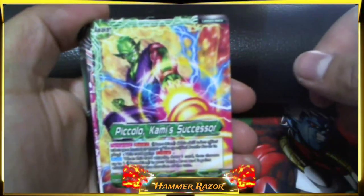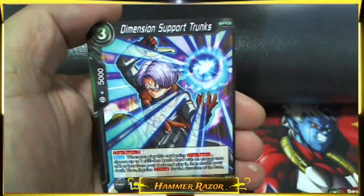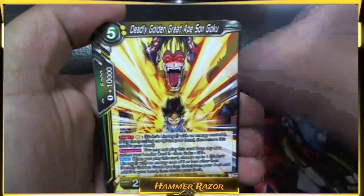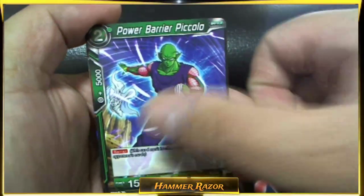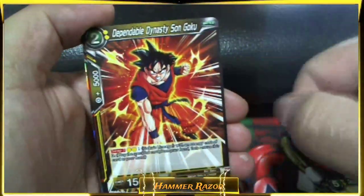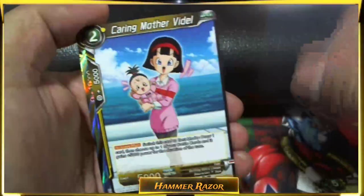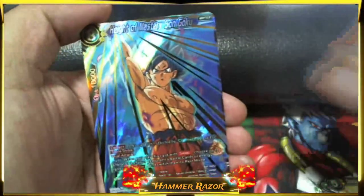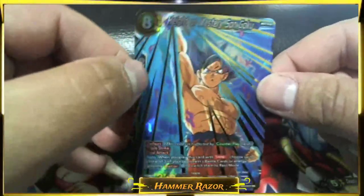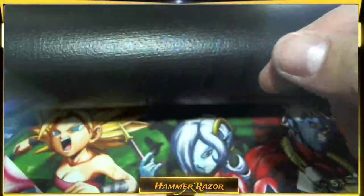Piccolo Kami's Successor, Revenge Death Ball, Dimension Support Trunks, Deadly Golden Great Ape Son Goku, Power Barrier Piccolo, Saiyan Daughter Buller, Gine Here to Support, Dependable Dynasty Son Goku, Blaze of Glory Son Gohan, Caring Mother Videl. And Height of Mastery Son Goku SR! So now we've got the SPR version and the SR version — nice.